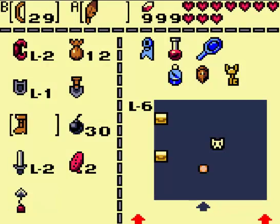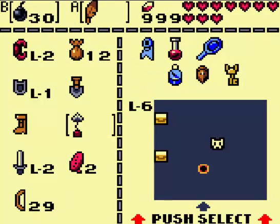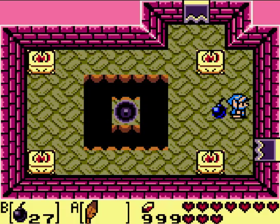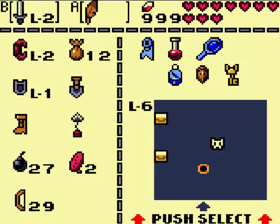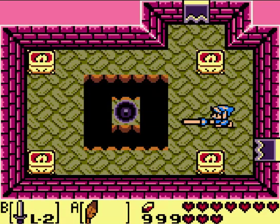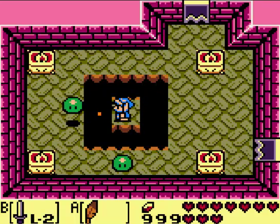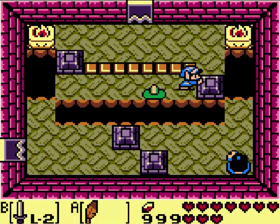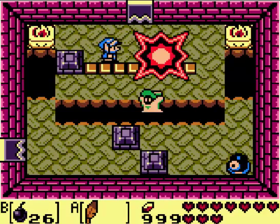Nope, that didn't work. How do I kill this guy? I don't want to jump in there because I don't want to fall down again. Well, it looks like I'm going to have to. I can't laser him either. There we go — that's what I did the last time too and it worked! Screw you, Wizrobe. I have to kill this Wizrobe, I believe. That was easy.